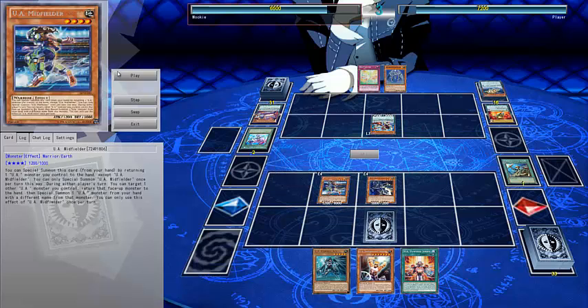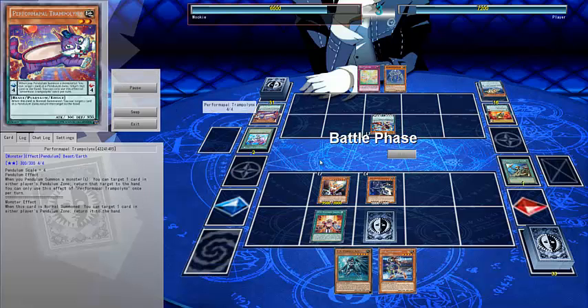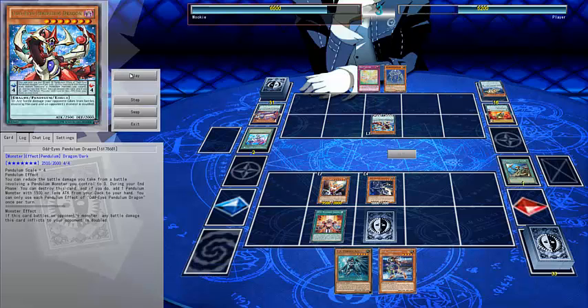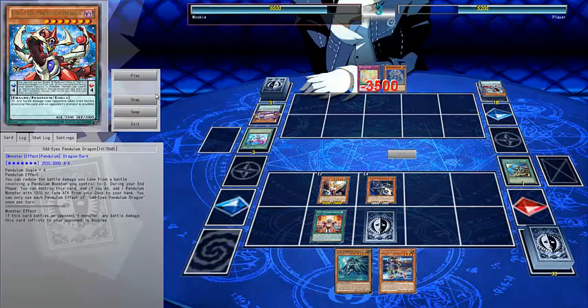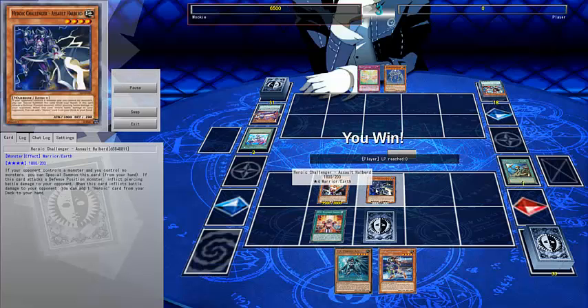So I special summon Halberd, normal summon Midfielder, bounce Midfielder to special summon Dunker, then equip Dunker with Jersey. Jersey is broken — it shouldn't even be called UA Powered Jersey, it should just be called OP Jersey. Dunker becomes 3,500. I destroy Pendulum Dragon and deal 1,000, but technically with Jersey my damage gets doubled so I deal 2,000. Dunker also destroys his Scout. Then I can attack again thanks to Jersey — once you destroy an opponent's monster by battle, you can battle once more with that monster. So I swing for 3,500, then swing directly with Halberd for the game.